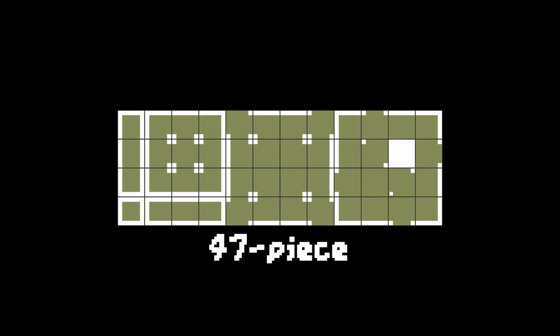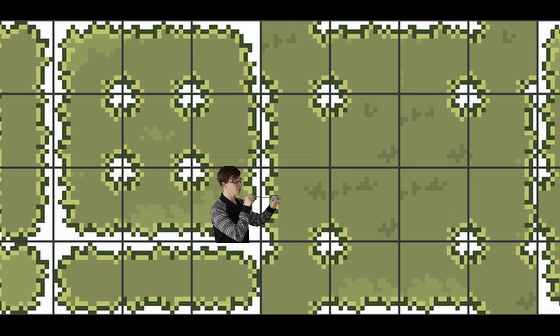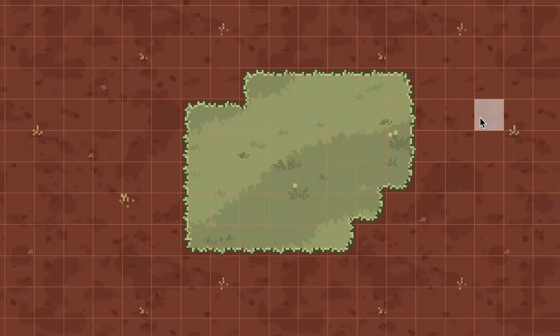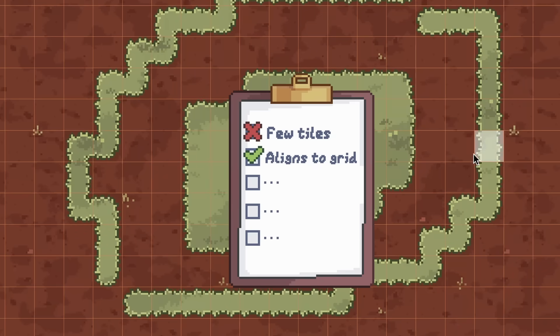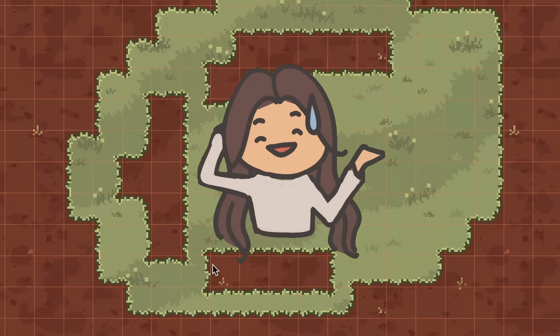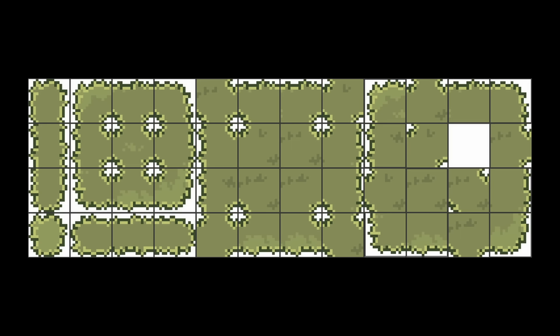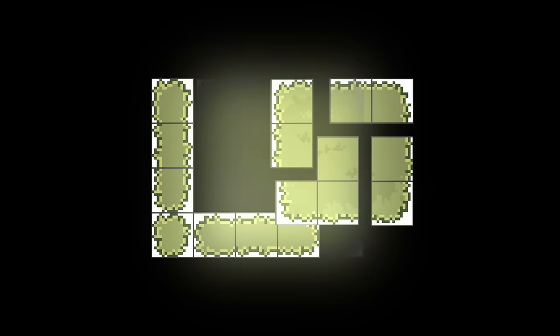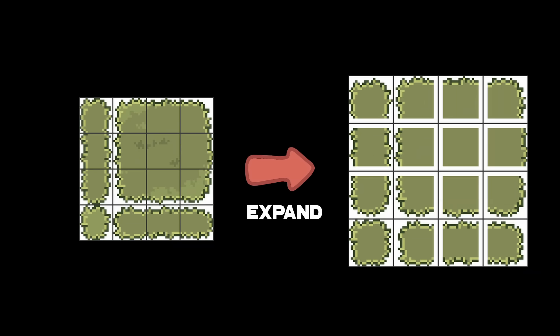The next option is a 47-piece tileset. These tile edges are drawn closer to the grid edge, so they appear much more aligned with the rest of the game's world. The downside is that now significantly more tiles are required. It's not as high as 256, but 47 is still quite the jump from 15. Sometimes you can get away with using a subset of these tiles, but you have to be careful with broken-looking inner corners. In my case, I had to slightly expand all the tiles to make it less noticeable.